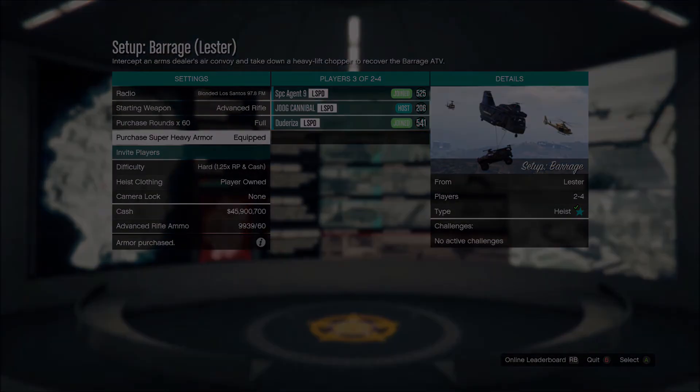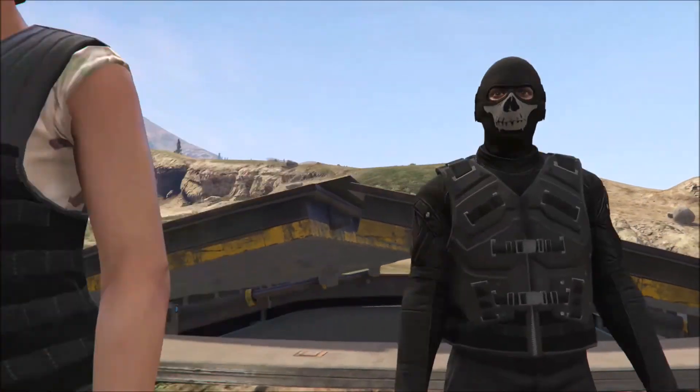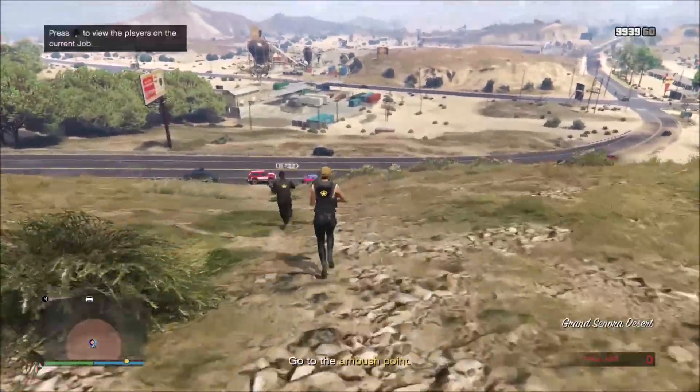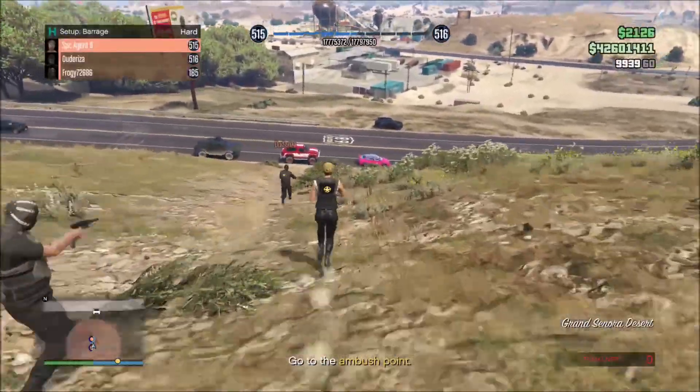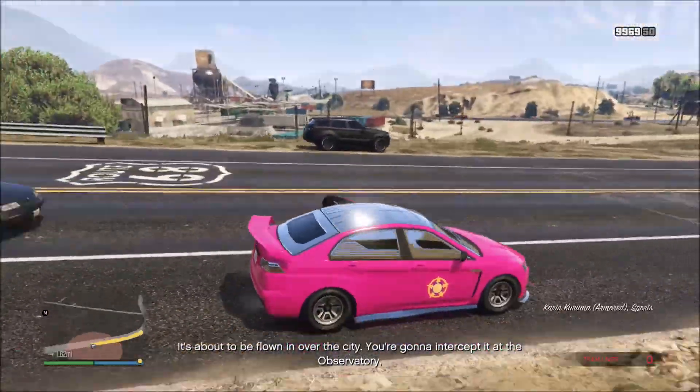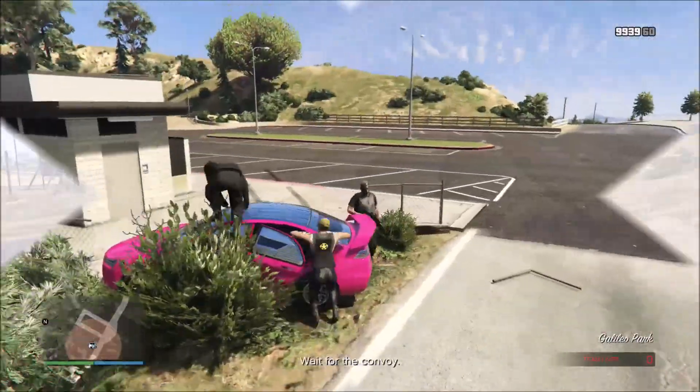This is a pretty straightforward heist setup. We need to steal the Barrage to be used later on in the finale. There's not that many tricks to do on this one, and this is not one of the setups where there's a shortcut or a way to speed it up.